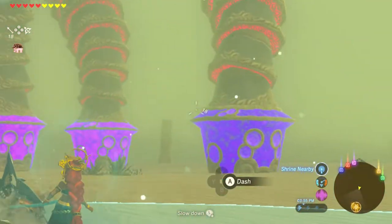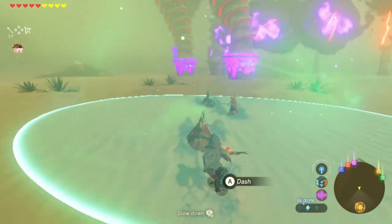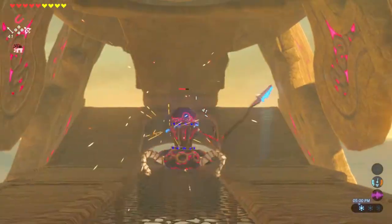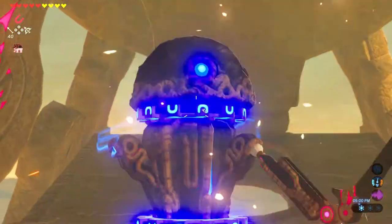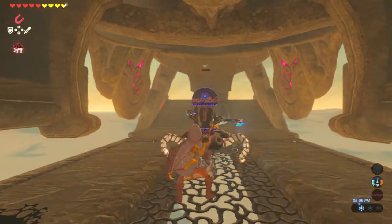Once you get close enough, shoot each foot twice with a bomb arrow, and then you'll be able to hop inside shortly thereafter. Once you're inside, you'll kill the first enemy and make your way up the ramps to enter into the middle cavity of the beast, which oddly resembles a camel.